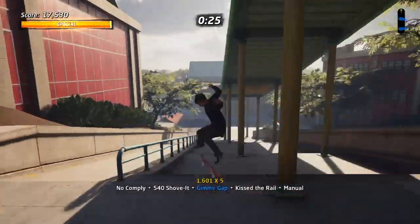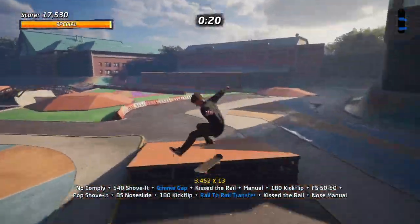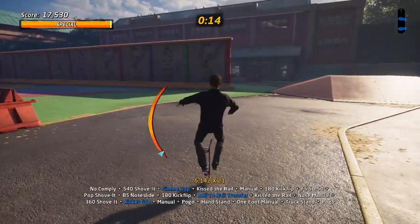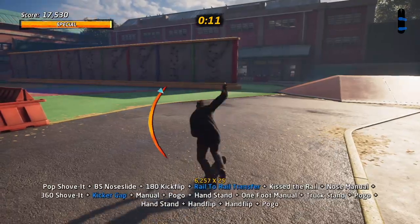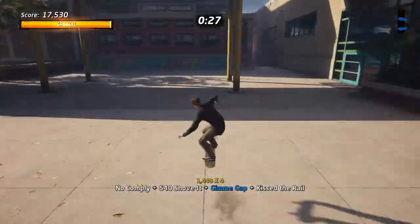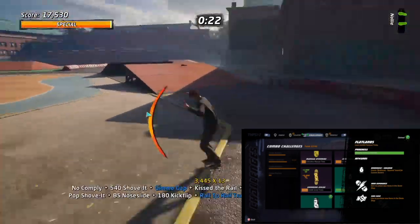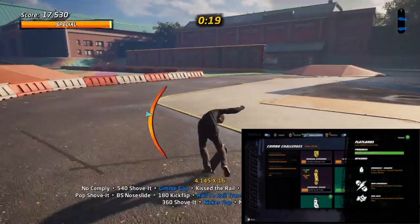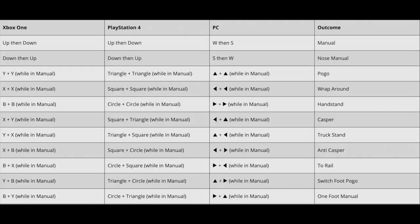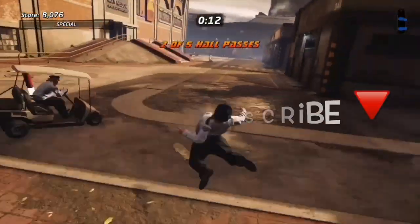That was every flatland trick in Tony Hawk's Pro Skater 1 and 2. Be sure to subscribe to see more Tony Hawk's content. As you can see, you can rack up a tremendous amount of points doing flatland tricks — slowly going into all the different positions and double tapping X to flip in and out of most tricks. There are also challenges and boards to unlock by performing a different number of flatland tricks for 10,000 and 100,000 points, so definitely worth doing those.